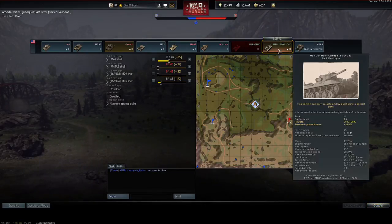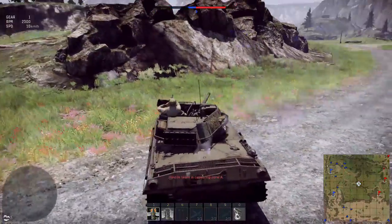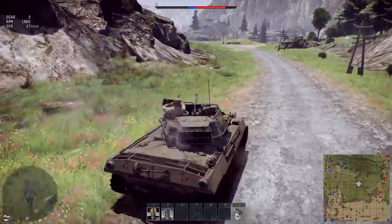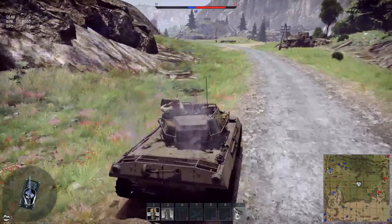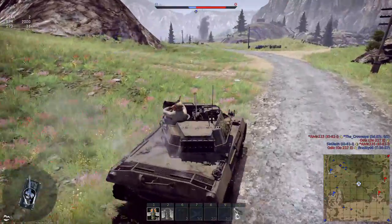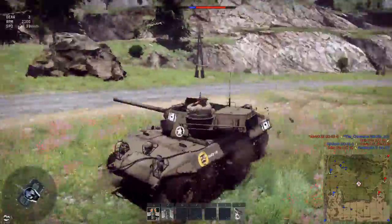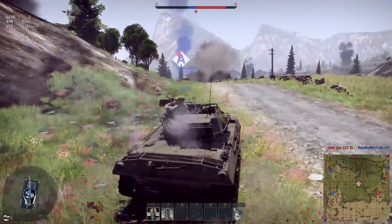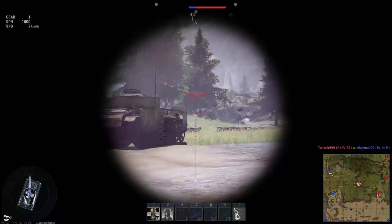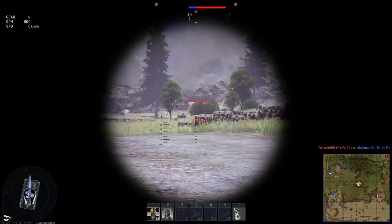We're going to go out with the M18 — sorry, M18 Black Cat. The difference between this and the Hellcat is the fact that it's got more horsepower, so I guess that would mean more acceleration and better performance up slopes. But also it's got a faster rotation speed on the turret apparently. Turret rotation speed — very nice, very fast.